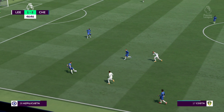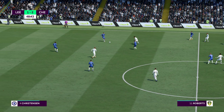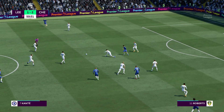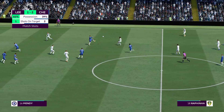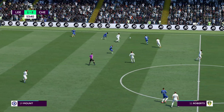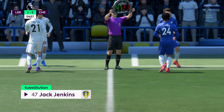Azpilicueta — now with Jorginho — Kanté — Mount — here's Christensen — N'Golo Kanté — now with Jorginho. Mount — Kanté — Werner — well read to put an end to that attack. Possession certainly isn't a problem for Leeds, but after that it's been really disappointing. Players are looking at each other — you've got to take control, you've got to take responsibility. Oh, big chance — really important tackle. Tremendous intuition to win it back. Over the touchline for a throw-in. Both teams have substitutes warming up and both will rely on their respective benches.